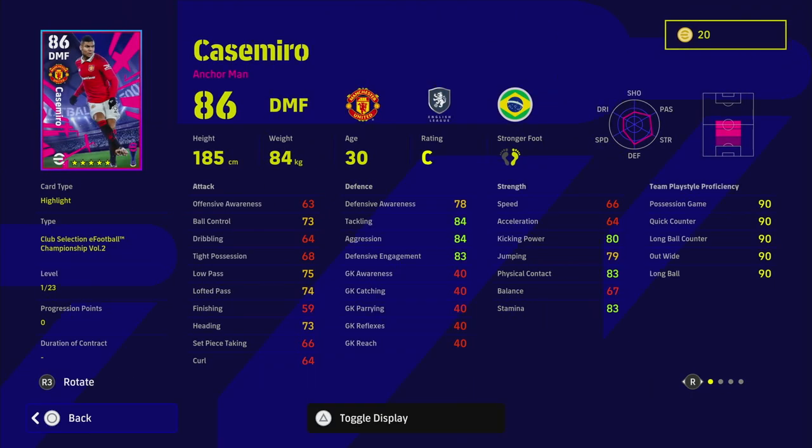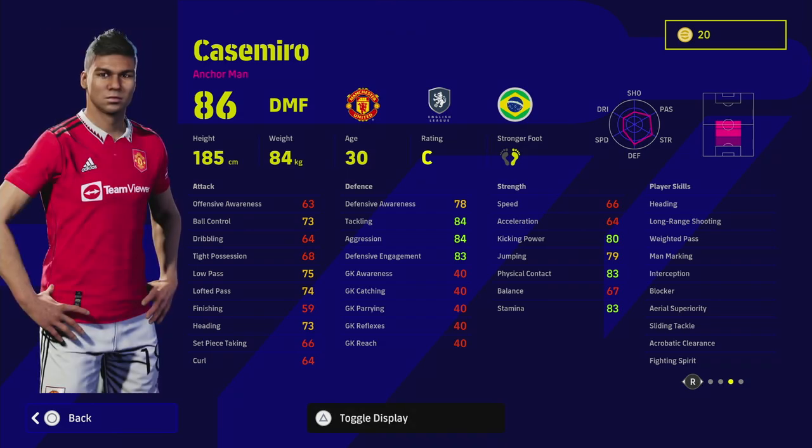He is an 86 overall starting base DMF anchorman, and he has got unwavering form with a C rating on the player weight rating this week. He's also got man marking, interception, blocker, sliding tackle, fighting spirit, weighted pass, and heading as his player skills. He's also got long range shooting, acrobatic clearance, and aerial superiority.